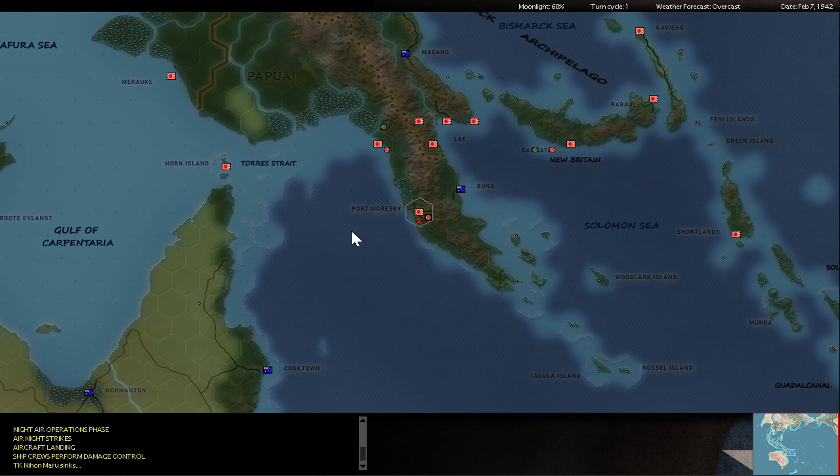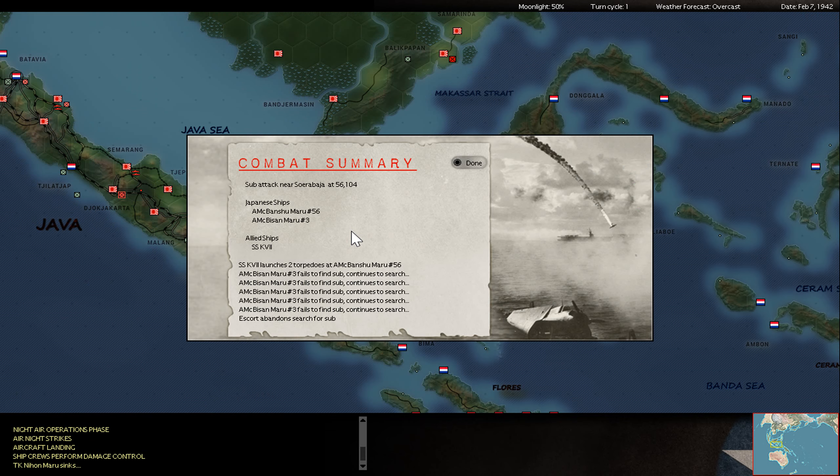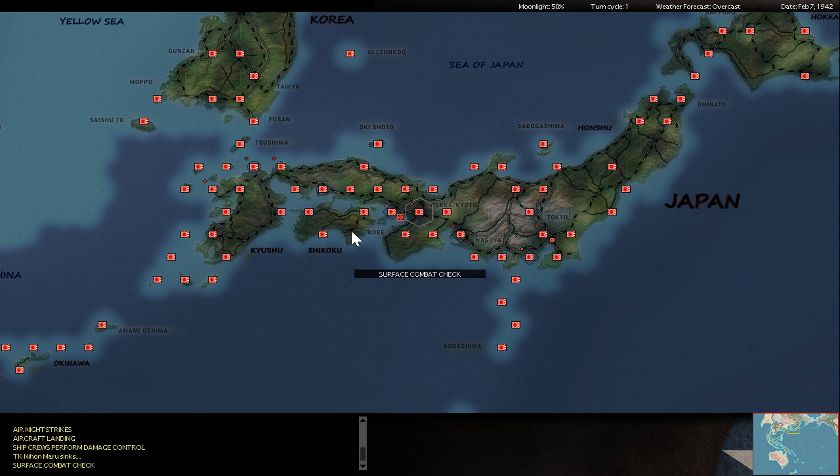Here we can see it's only a two-point cargo ship, so it doesn't really matter much. The Dutch submarine is still in the port of Surabaya but was not able to hit my local minesweepers.